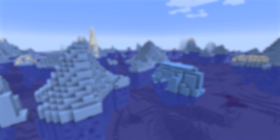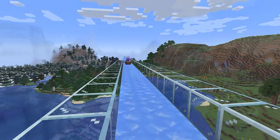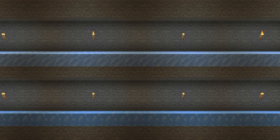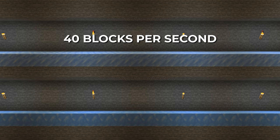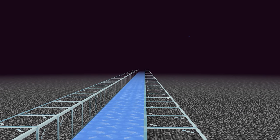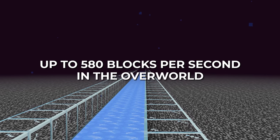There's another very similar block: packed ice and blue ice. This ice can be used to ride on with your boats and reach huge speeds. With packed ice it's 40 blocks per second, and with blue ice it can get up to 72 blocks per second. If you use that in the nether, your speed could equate to up to 580 blocks per second in the overworld.